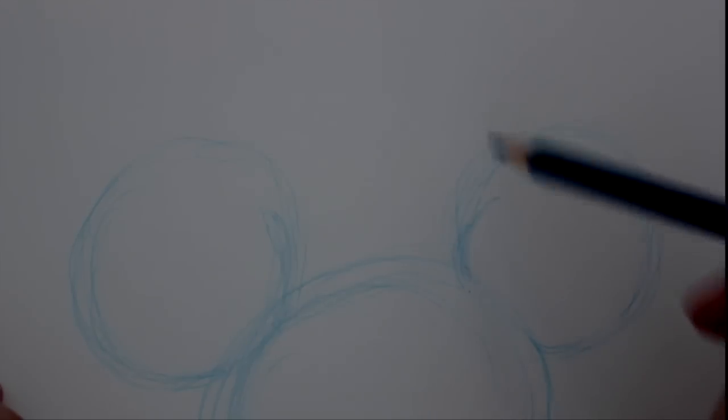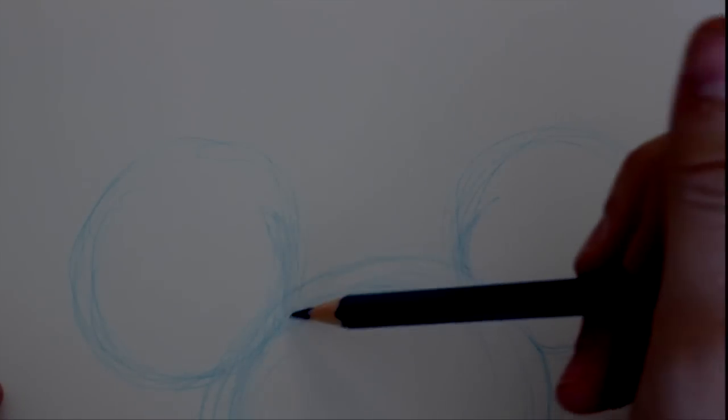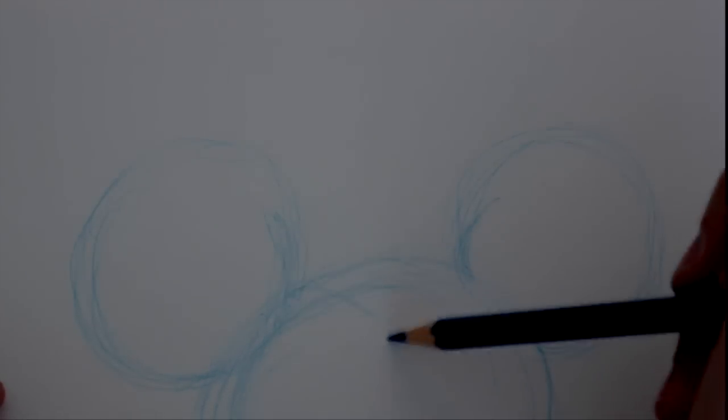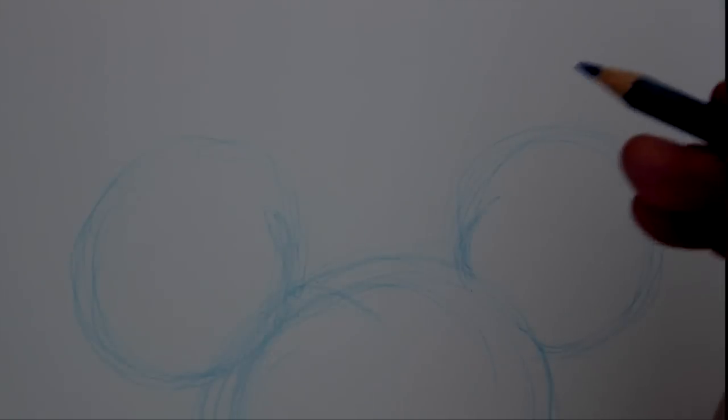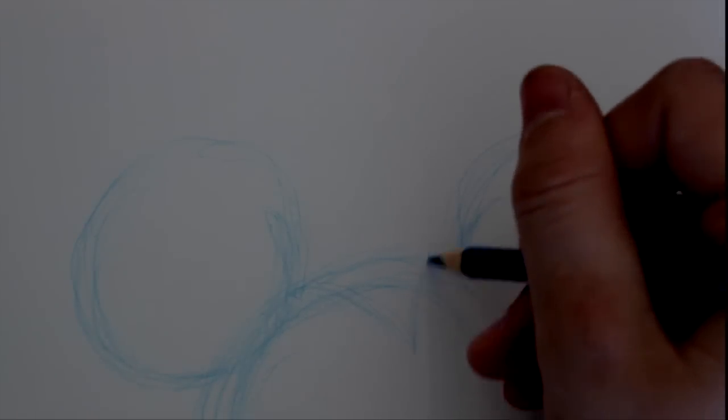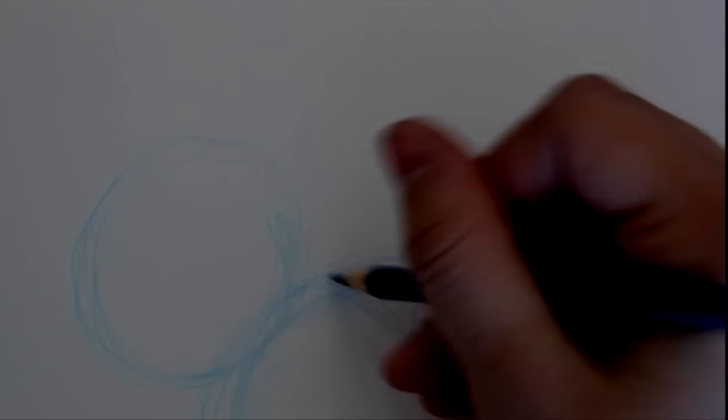Her bow is coming over and overlapping this ear and a little bit of this ear right here. I want to figure out where the start of that black mask is — I like to call it a mask because she has this black overlay kind of mapping around her face. I don't know what I'm trying to say, but anyways it looks like a mask.